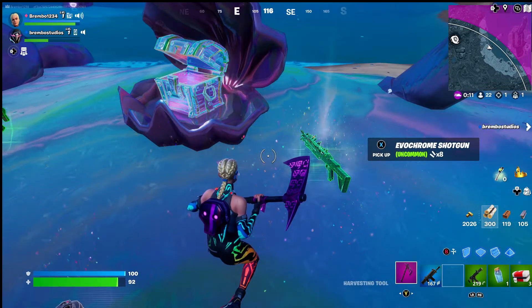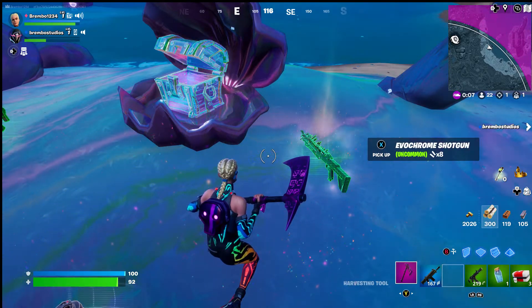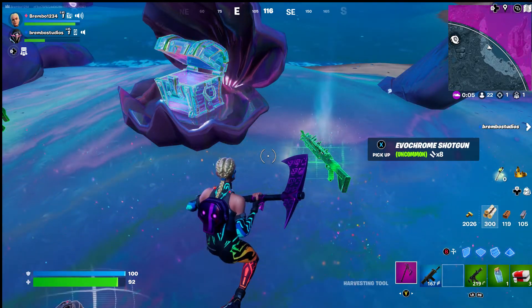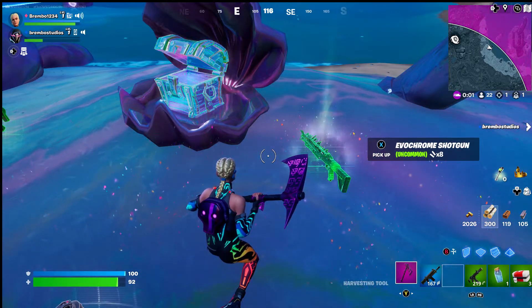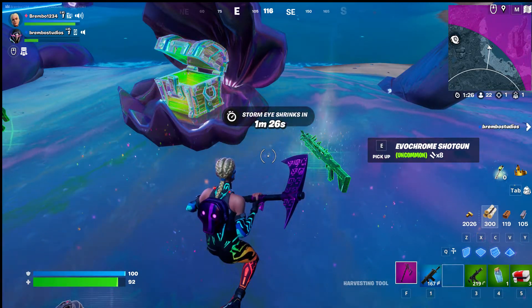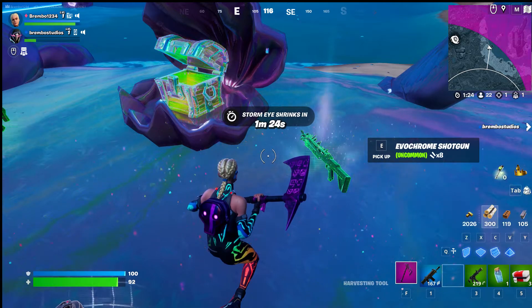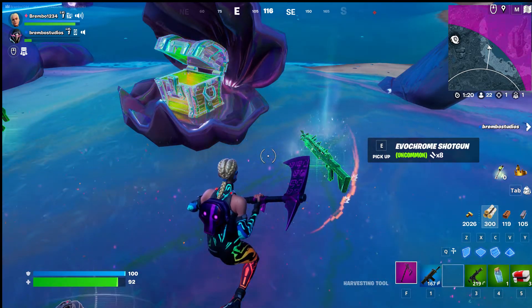So yeah, that's how you unlock it — simply go into the chrome chest, the silver chest, and that's how you unlock the evil chrome shotgun and the evil chrome assault rifle. With that being said, this is BumbleGG and I am out.